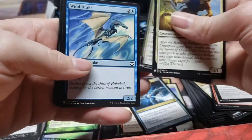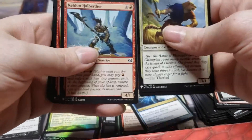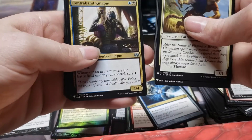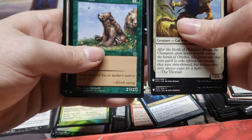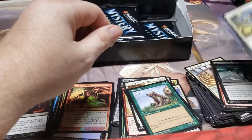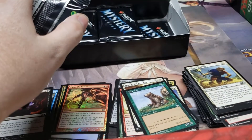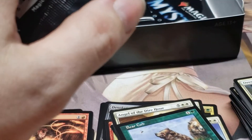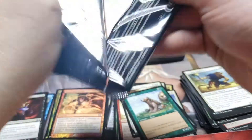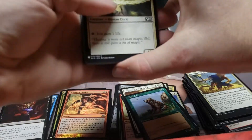My camera's so jumpy, sorry guys. Breeding Pit, Crypt Minotaur, Darkwood Ballas, Crystal Ball, Bear Cub, Angel of the Dire Hour, Gorilla Tactics foil. Let's see if I can fix my camera from doing that — nope, I just zoomed in. I'll have to mess with the settings later. Since I set up my camera a little bit higher, it wants to follow every card I scroll across the screen.